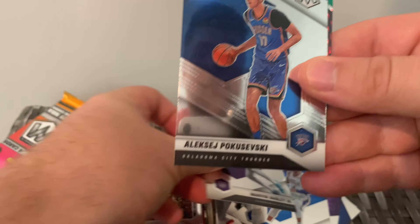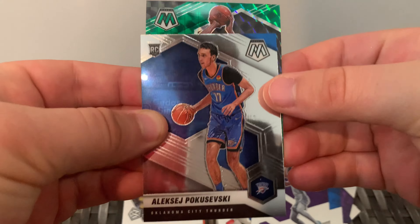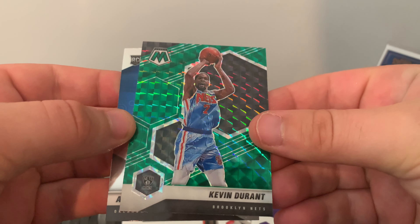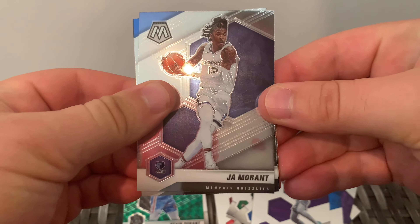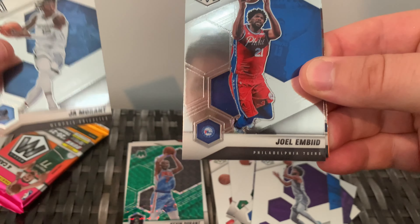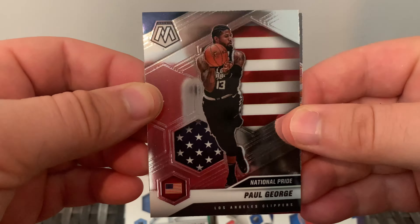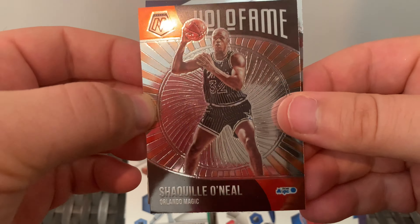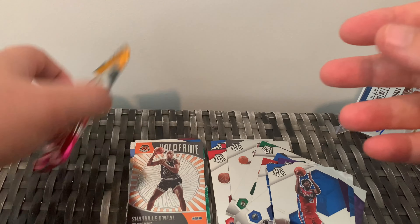Danny Green and Bagley in the next pack. Got the Poku - I don't believe I have this actually, the Poku base Mosaic - so we'll take that, and then a green of KD. Not a bad player at all to get. Two packs to go - getting an auto, numbered card, Genesis, what do you reckon? Ja Morant and then big JoJo. Paul George National Pride for Aiden, and a Hollow Fame of Shaq. Don't love these Hollow Fame ones, but that's alright - decent player to get.